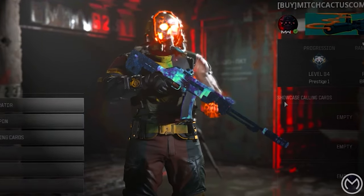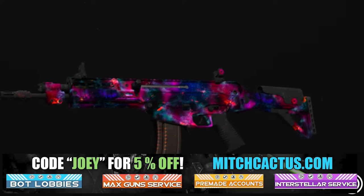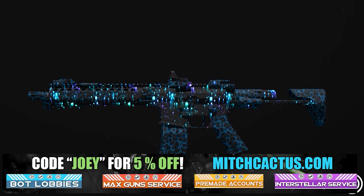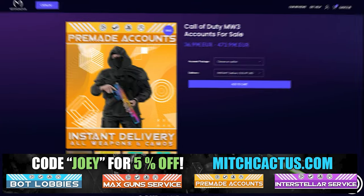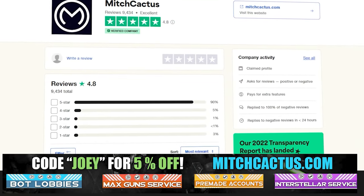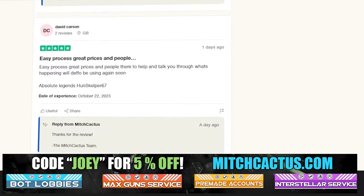Let's take a quick look at my sponsor for this video, Mitch Cactus, because he offers a range of services for Modern Warfare 3, including camos and more camos for both Modern Warfare 3 and Modern Warfare 2. He's also got pre-made accounts for Modern Warfare 3 and zombie schematics boost, plus the nuke skin boost. Over 10,000 customer reviews you can check out yourself. Go ahead and use code Joey for 5% off. Links in the description.